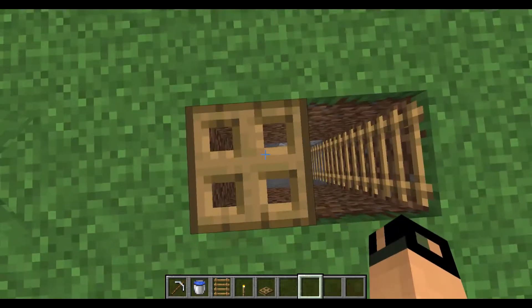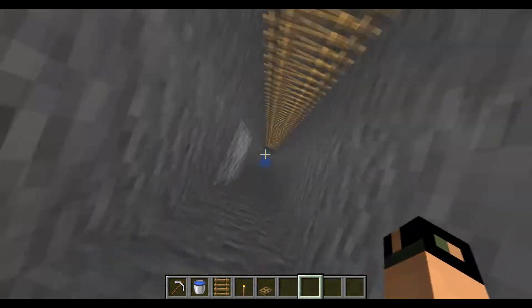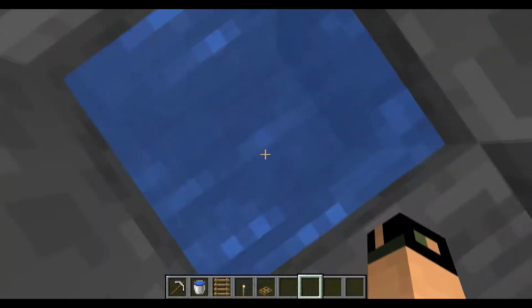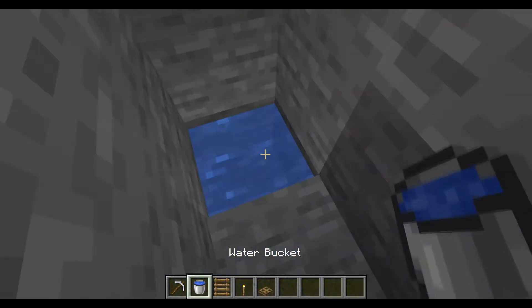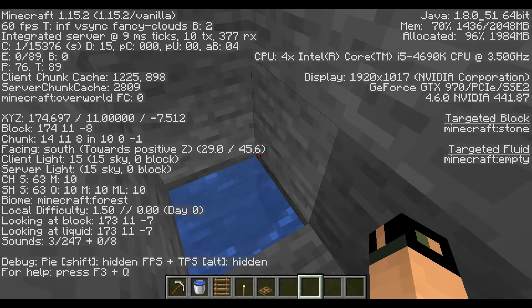So what I did — I came back up and I put a trapdoor so I can easily just drop down into the pool of water I placed with my water bucket at the bottom when I got to Y11.